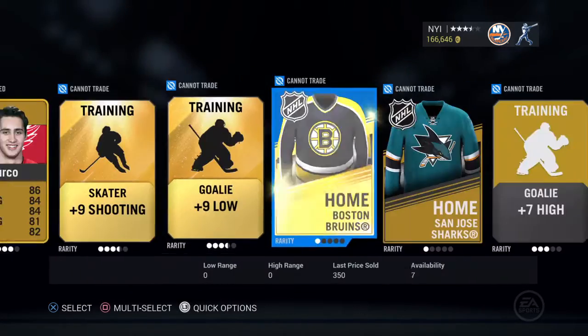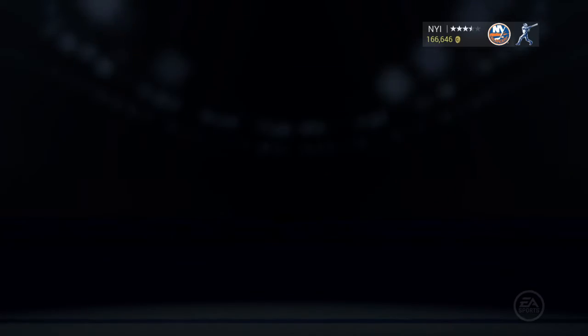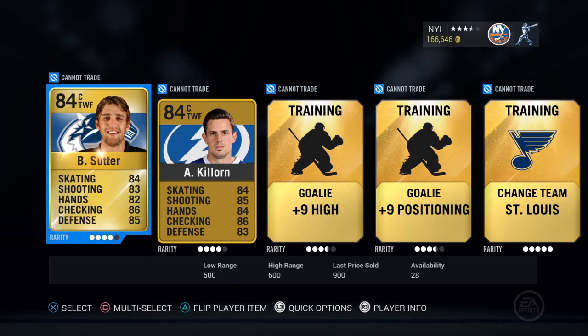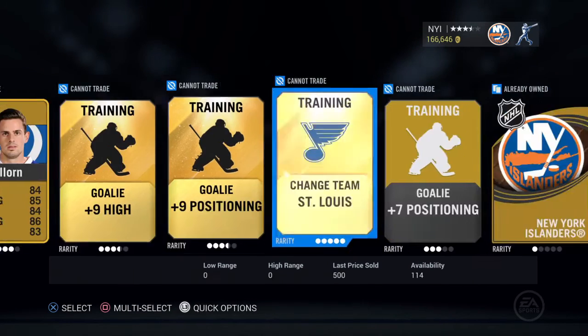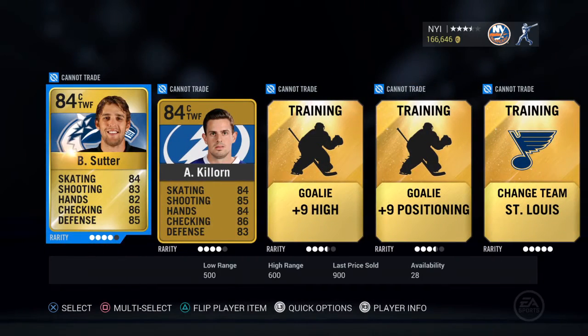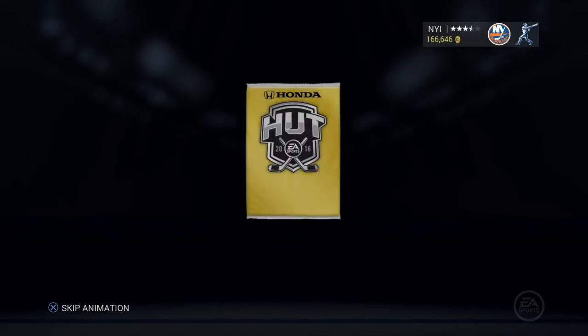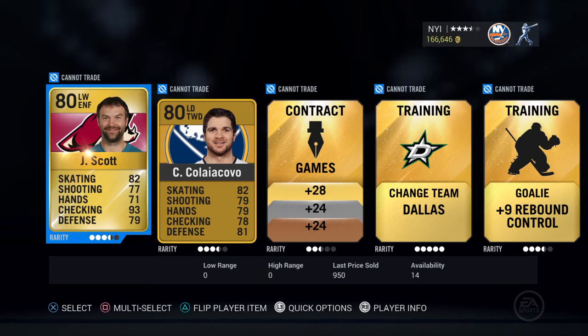Yikes, not the best pack there. Third pack opening up right here — skip. Sutter and Culorn, not bad, I don't know if they'll make the team but that's decent. Another pack, we're gonna skip this one too. So far that's been working the best — skip. Oh, John Scott! How is he only an 80 overall?